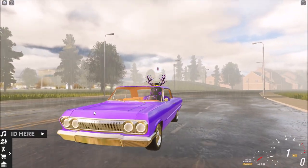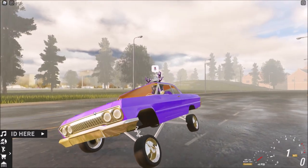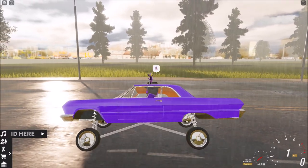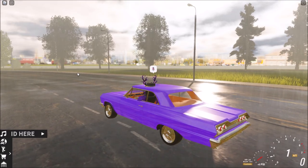And yeah, of course it's a lowrider. Let me just go all the way to the side — there we go. So you just use number one, two, three, and four on your keyboard.